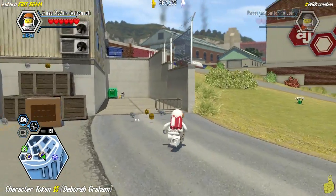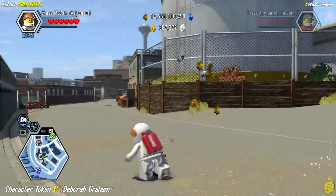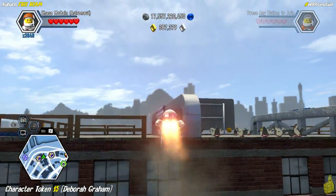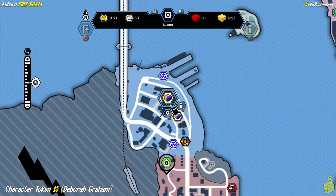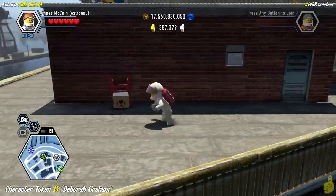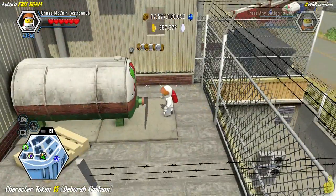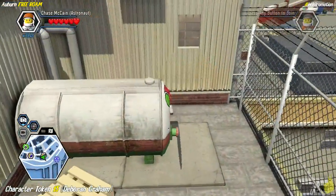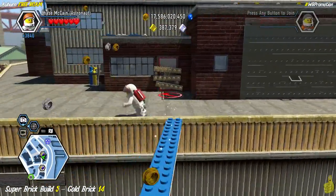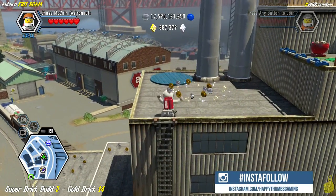Hop over the fence and go up the hill to the back side of the main building. Use pallets as height boosters and the jetpack to get up on top of one of the two buildings. Jump over the fence, and behind the octo tank you'll see a glowing token — that's Deborah Graham. Climb the ladder to the top of the building where there's a super brick build for 12,000 bricks that builds a really tall smokestack with a character token at the top.